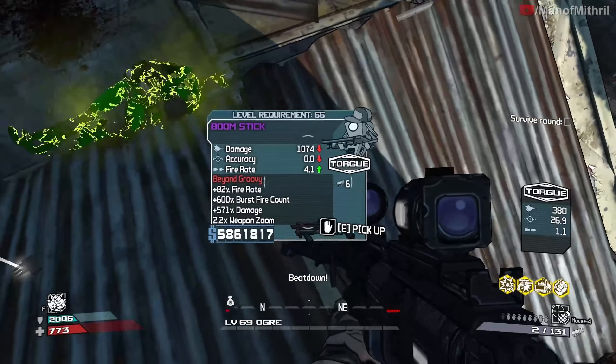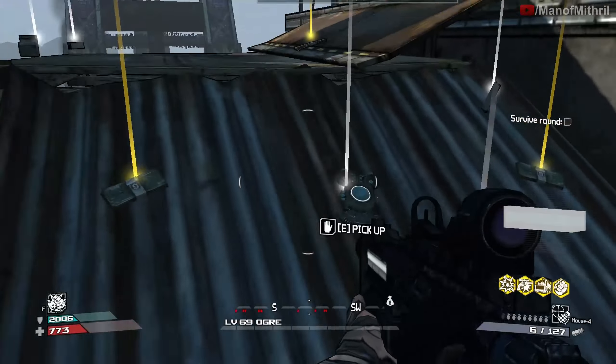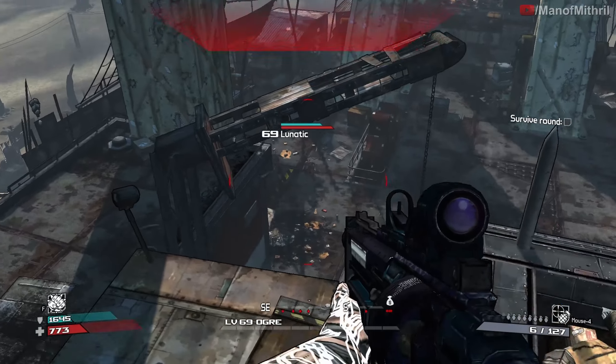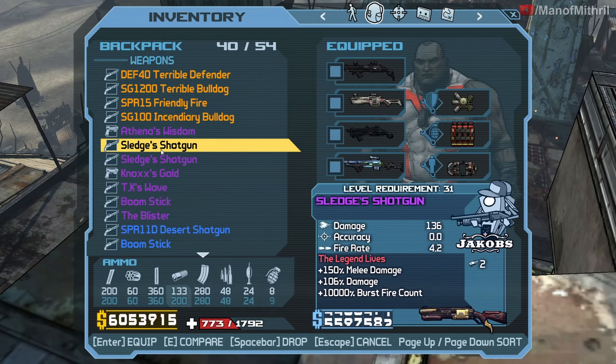We did not get the hybrid. Is it better than the one I have? No it is not. Too bad, no hybrid for us. But we got a Boomstick that's on level at least. Now I think it's time to hit up Sledge and try to get an on-level Sledge's Shotgun, because this one is level 31 and the other is 13. Let's go do that.